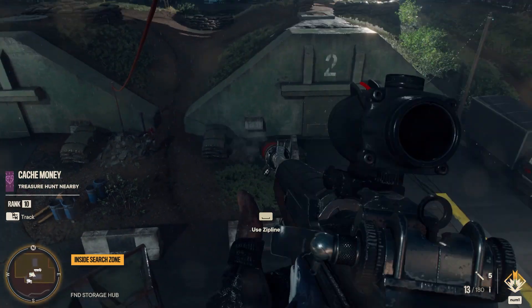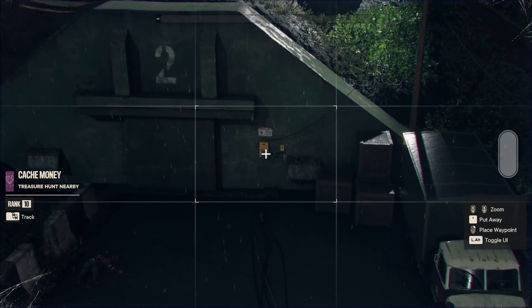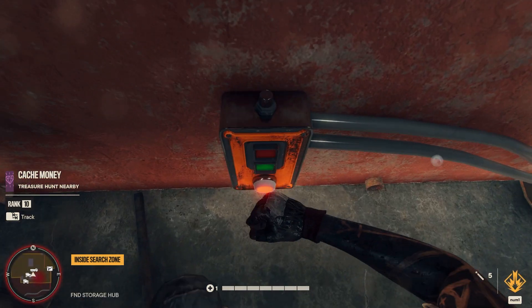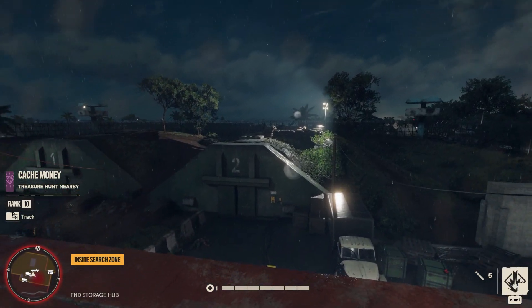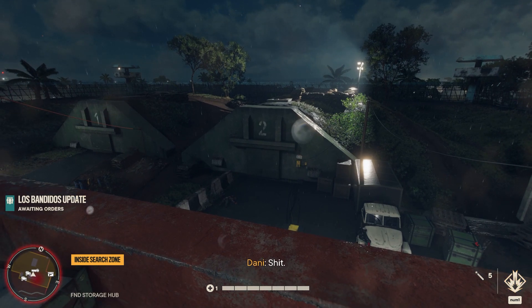If you enter this region, the Cash Money Treasure Hunt will trigger, and then you can find a little note on the right side of the front of the Bunker with some minor instructions. If you follow these, you will get to the top of this roof, where you can also find a button to open up the door, but it closes very quickly.